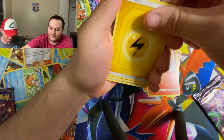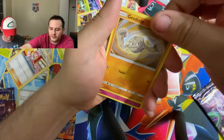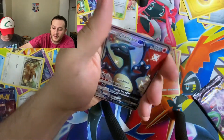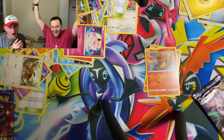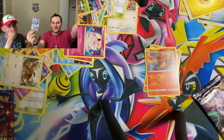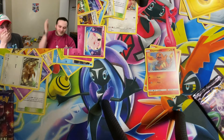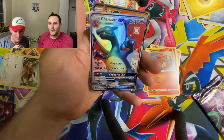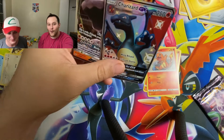There's Lightning Energy, Misty's Cerulean City Gym, Lieutenant Surge's Strategy, Pokemon Center Lady, Geodude, Clefairy, Ekans, Eevee, Paras — and... Onyx GX. That's three double pulls in a row with the Shiny Charizard GX! Finally! We got it!